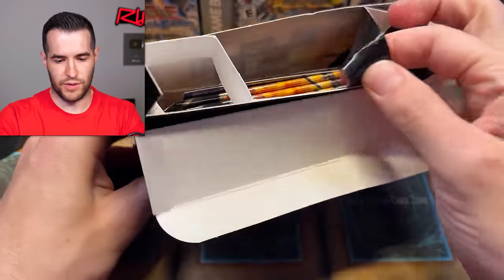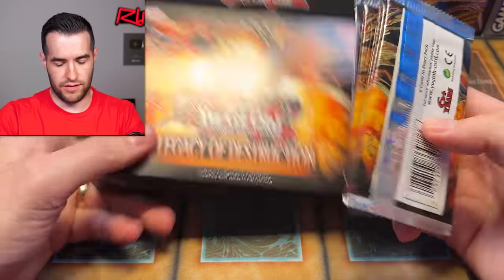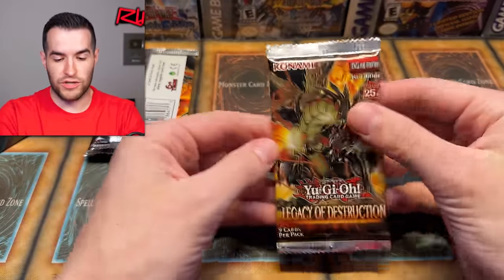It feels like it should open from the front, but I don't really see how. So maybe we'll figure that out as we go. Packs are out. We're going to reveal the token at the end of the pack, so let's do the packs.